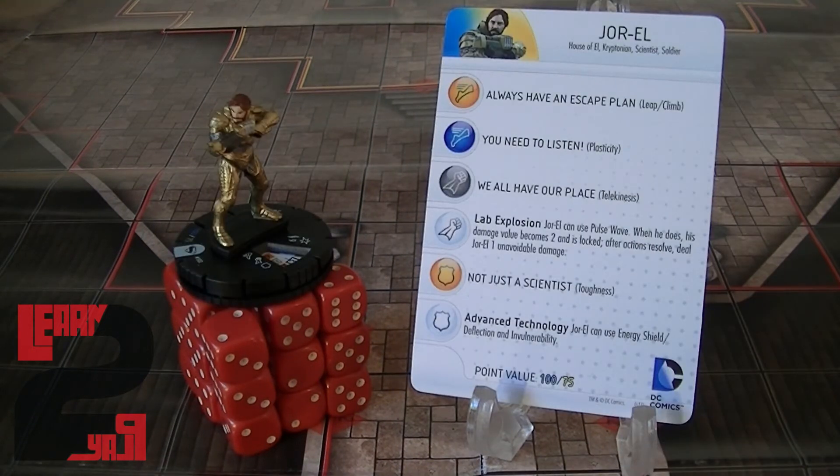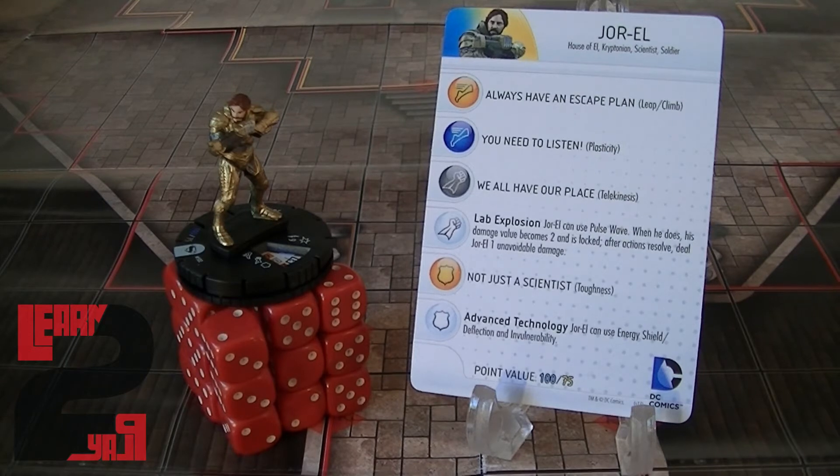Next is Jor-El, playable at 100 or 75 points. At 100 points he has seven clicks of life — not bad. His first few clicks have Leap/Climb, which is nice for getting away from characters, and on his first and third click he has TK. That TK could be quite helpful, especially paired with a 200-point Superman on a 300-point team — TK Superman to the front line and keep Jor-El at range with his 6 range taking pop shots. He really shines with a damage ability allowing him to use Outwit and Probability Control for his first two clicks. For 100 points, thumbs up — he's looking really good.